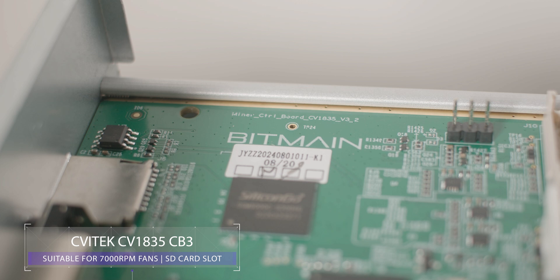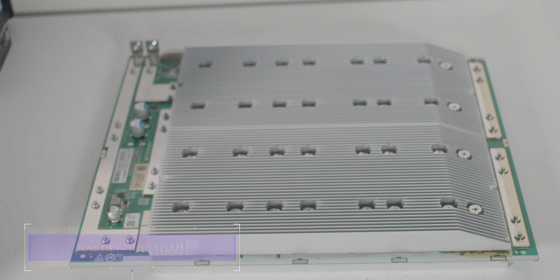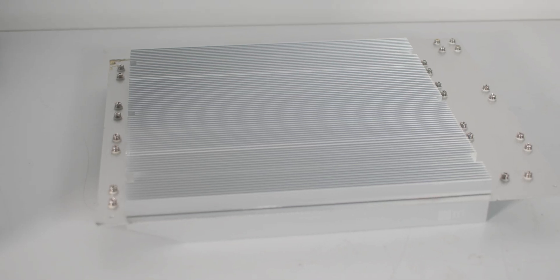The Antminer AL1 Pro control board is a Savitec model CV1835 CB3, suitable for the new fans and comes with an SD card slot. The AL1 Pro comes with three hash boards, and each hash board contains 84 advanced chips. They are aluminum-backed with integrated bolt heat sinks, similar to the KS5 Pro.